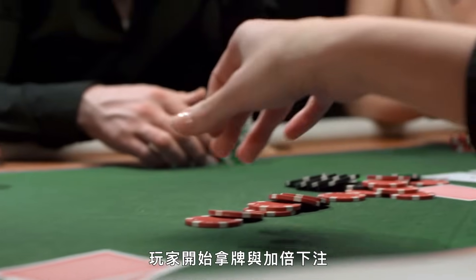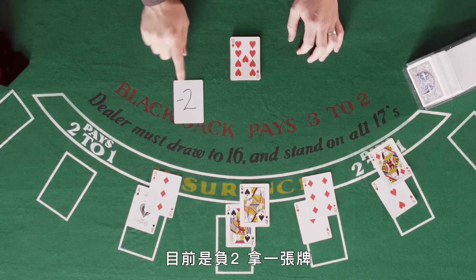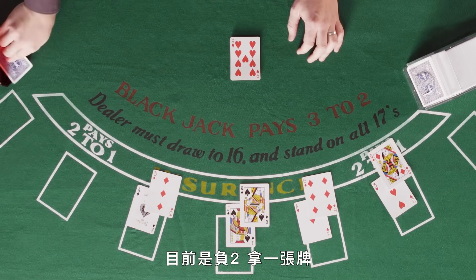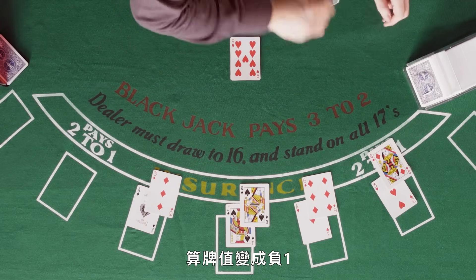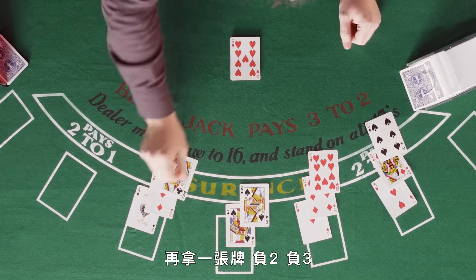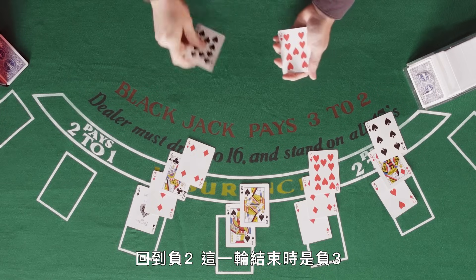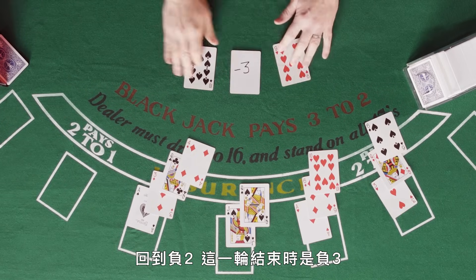Once the hands are actually played out and players are hitting and doubling down, we count them one at a time. So we're at minus two, we take a hit — that brings us to minus one. Another hit: minus two, minus three, back to minus two, and we end the round at minus three.